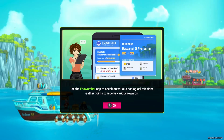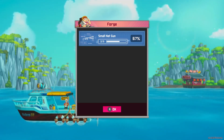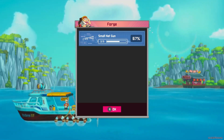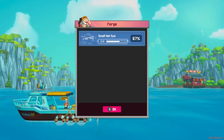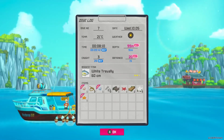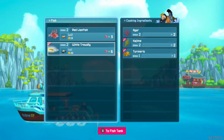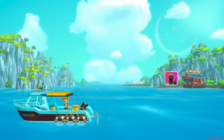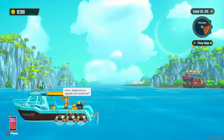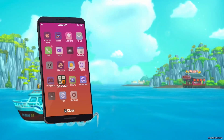"Use the Eco Watcher app to check various ecological missions. Gather points to receive various rewards." So whatever gun or item we bring to the surface is how we upgrade the blueprint. Looks like we had a good haul — deepest we've ever been and obtained the most. Quite a bit of fish too. Let's go ahead and send that to the fish tank. So it's the afternoon now. Let's go ahead and check our phone — let's take a look at Eco Watcher.